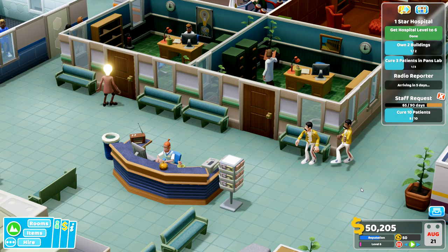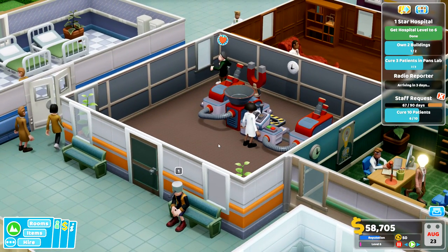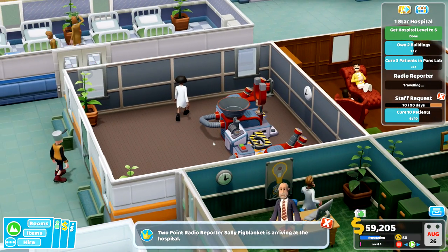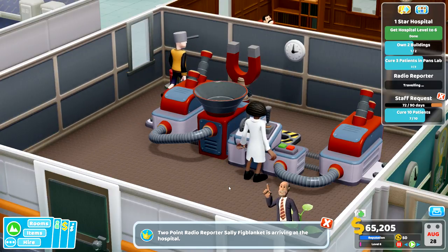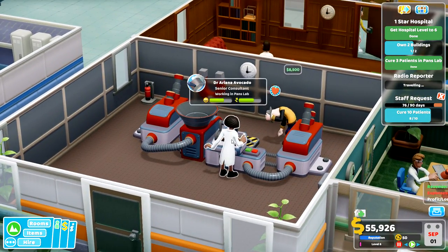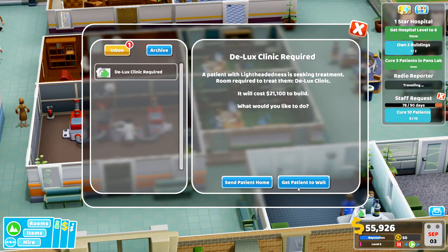So we have that and that's what we're going to do - we do have our reporter visit. Let's go and check this guy out, I think we've got a new patient. We're going to watch this removal of pans. There's the excessive machine. Oh there she is - Sally Fig Blanket. We'll check on her after we watch this. I've never seen this before. Oh, that's aggressive! What in the world was that? Okay, we need a deluxe - 21,000 is a bit pricey.